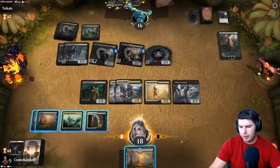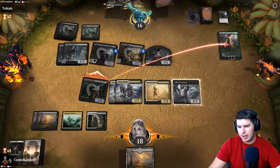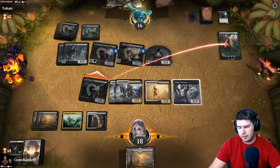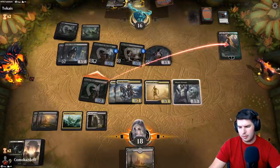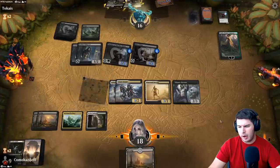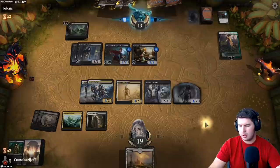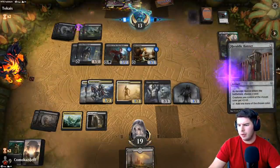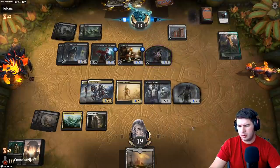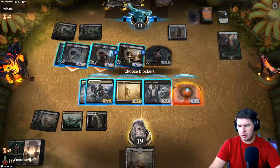Swing there — and with the Corpse Knight as well. No, we have to swing with just this. Diagraf Ghoul dies — we get to pay and make a zombie, get some triggers. Pass the turn. We will trade off with the Vampire of the Dire Moon here — with everything interesting. Actually wait — how much damage can we do? They don't have blockers.